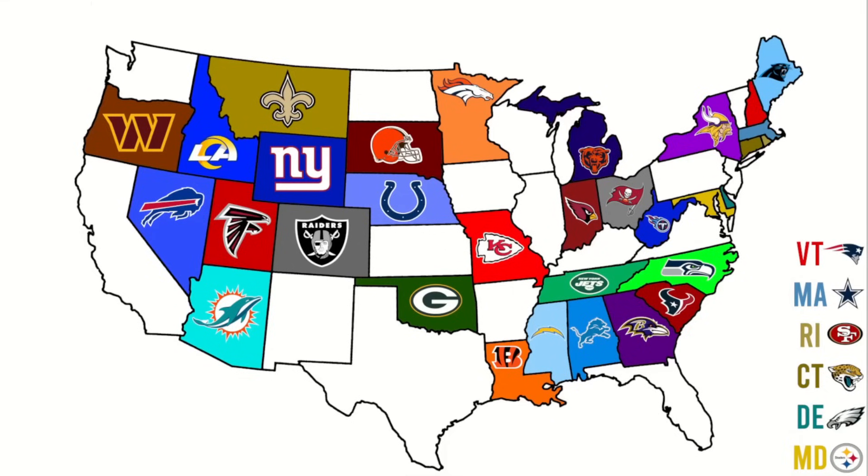A common problem in Imperialism is teams grouped in the same states — like California, or Florida with three teams — where they have to fight each other just to get out. But in this video, every team has their own individual state. So here is the map reveal.